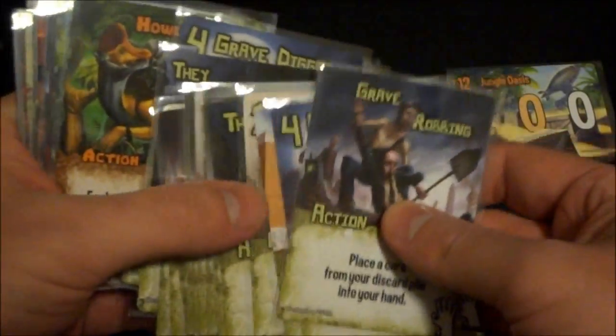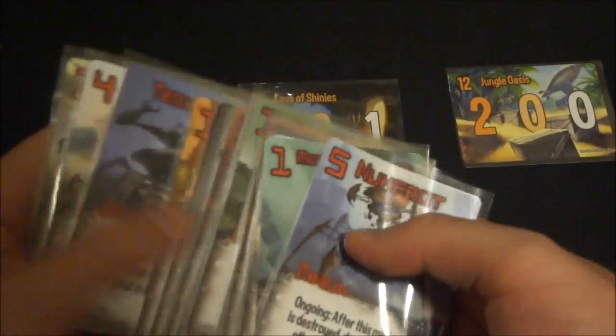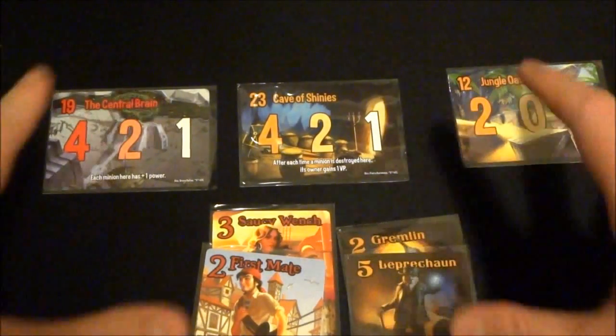Importantly, the card text is never faction-specific. Cards say 'one of your minions' or 'one of your opponent's minions,' never 'one of your zombies' or 'one of your dinosaurs.' So when you combine factions, the effects interact really well. There are fun combinations — you can pull dinosaurs out of your discard pile if you combine them with zombies, or the robot deck has cards that let you consider all your cards as robots, creating a lot of craziness.